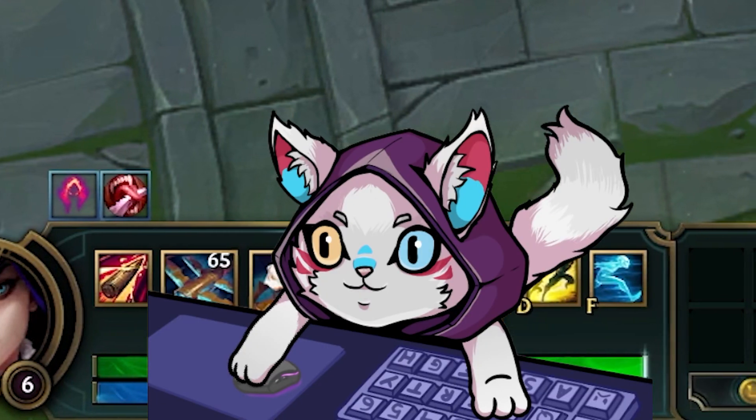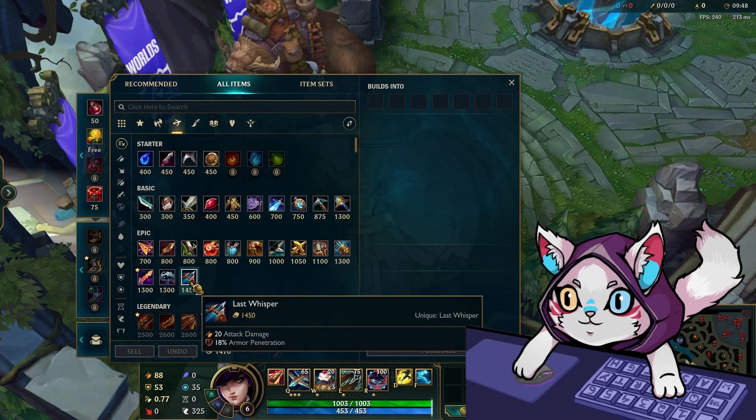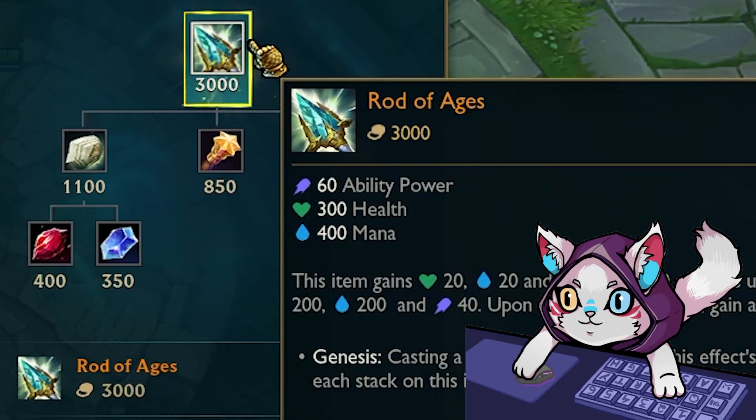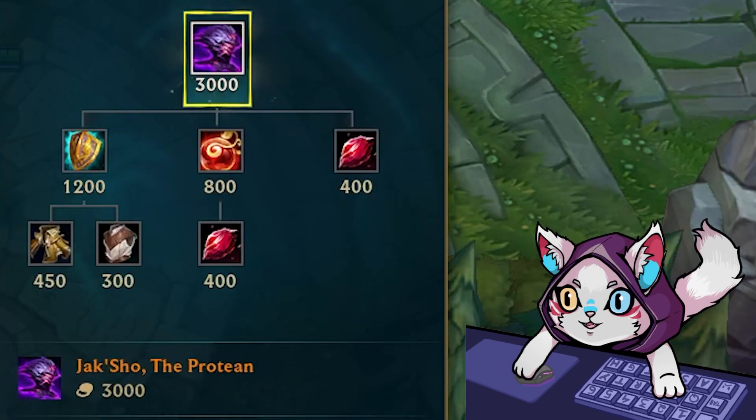Or you can subscribe and I'll just tell you when it happens. Riot also decided to change a bunch of item icons on the PBE today. These include Rod of Ages, which has gotten a whole redesign and looks super cool in my opinion, Radiant Virtue, and Juxo — which is the new name for Akathie's Endurance.